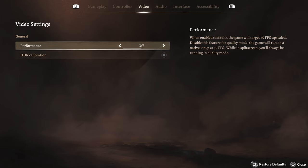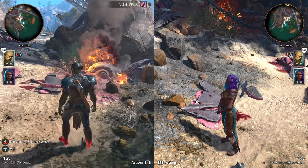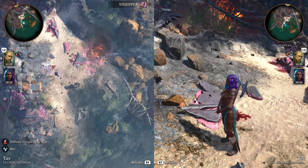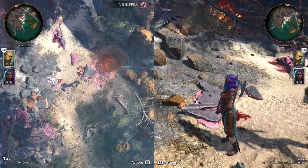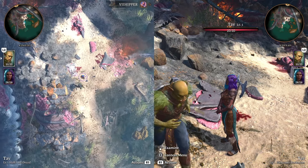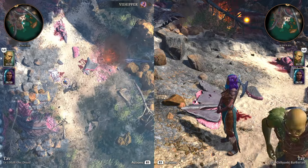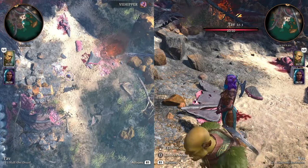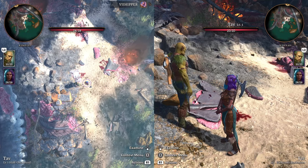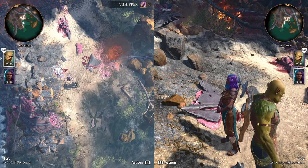The split screen runs in quality mode always, apparently, and that seems fine, though I would like the option for performance mode — it doesn't seem to be available at the moment. But the frame rates are excellent and the graphics are very nice — I have no issues at all. Something I forgot to mention: one player can be in top-down view while the other is in over-the-shoulder view. There is no limit to how you want to play, even in split screen.